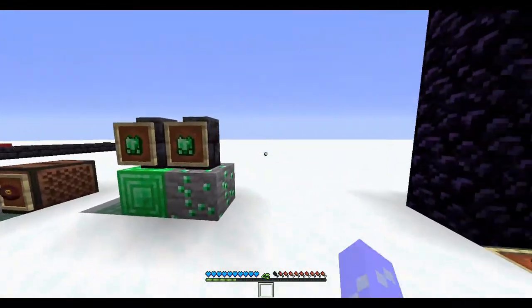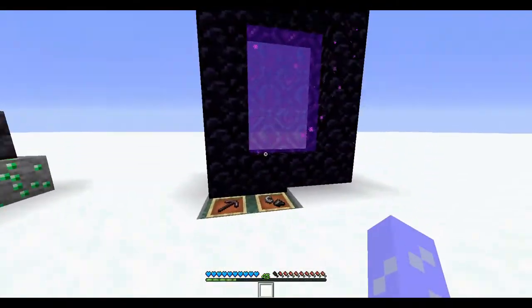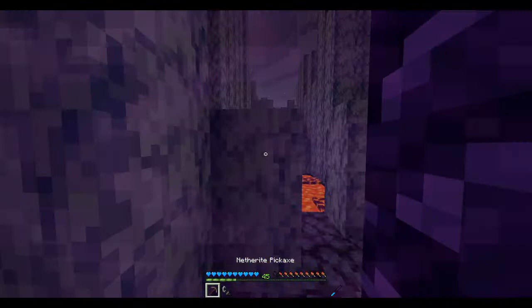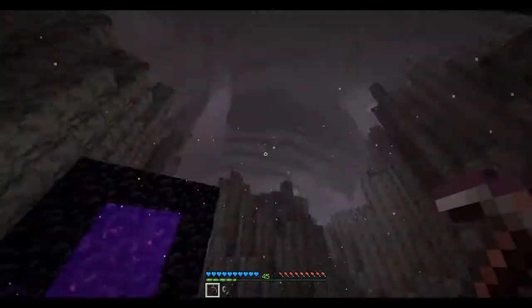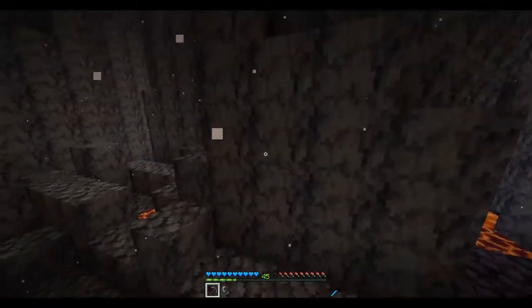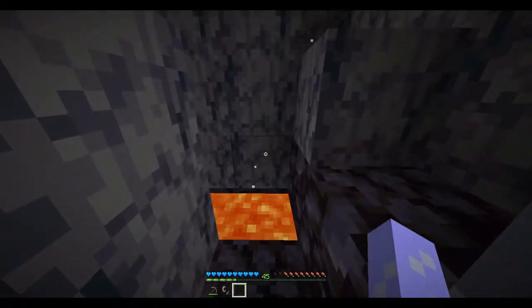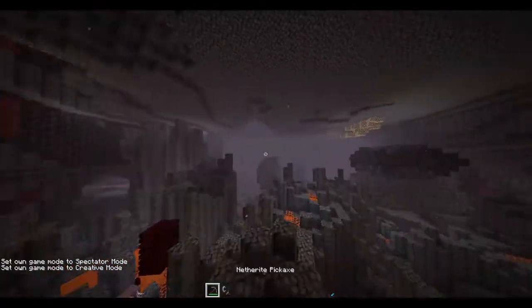Now here's the next section. We're going into a new biome — this biome is called the basalt deltas, as you can see. There's a lot of basalt and blackstone here. There are also a few more biomes — over here we have a warped forest, as you can see on the F3 screen.